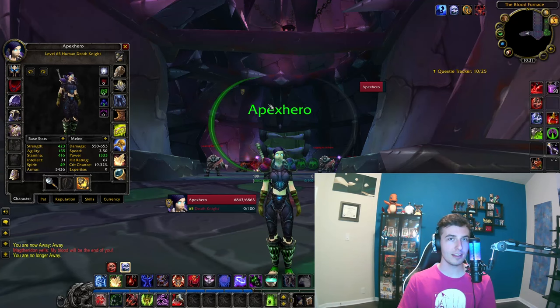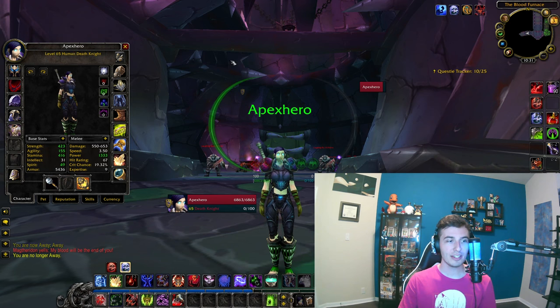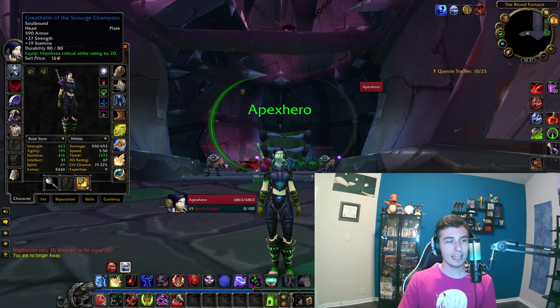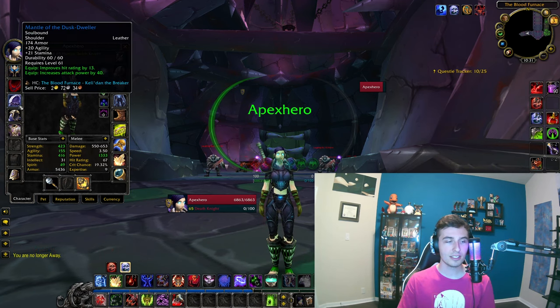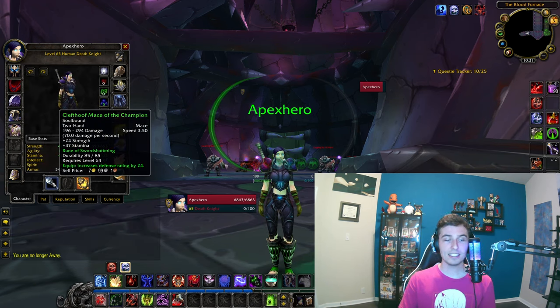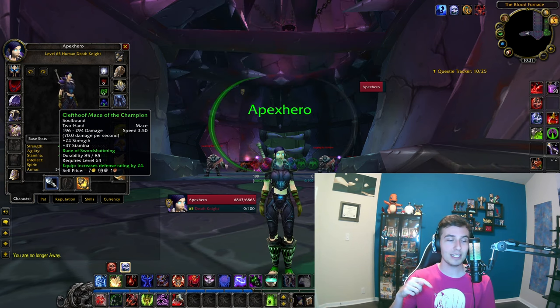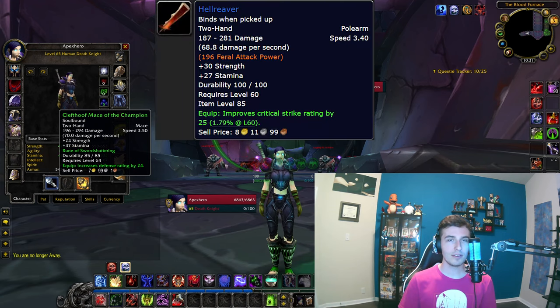To show you can do this with no gold — relevant if you're rolling a DK on a new server or swapping factions — I'm using DK starting gear with no enchants. I have the DK starting helm, neck, and shoulders that dropped off the last boss in Blood Furnace. They're leather but are hit-statted and have strength, so highly recommended. Then just the DK starting cape, chest, and bracers. I got this mace off the auction house for about 30 gold — it's slightly better than or equal to the Blade of Misfortune, which runs around 500 gold on my server.